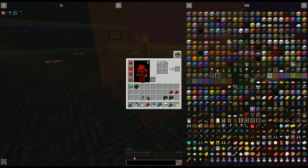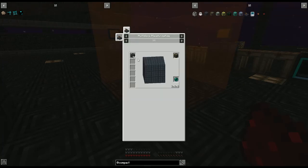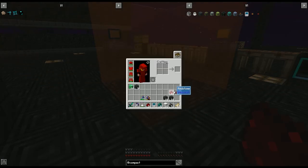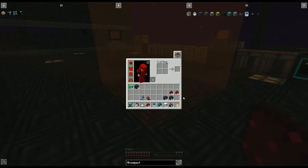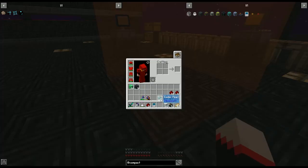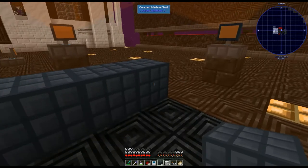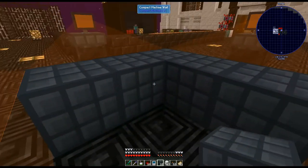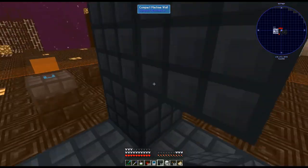It can be confusing when you look up compact machines in JEI. For example, the tiny one says you need 26 blocks — a lot of people get confused by this. What that means is that's how many you need to build the configuration. It really means you want a three-by-three-by-three structure. You fill in the bottom completely, go up three, leave it blank in the middle.